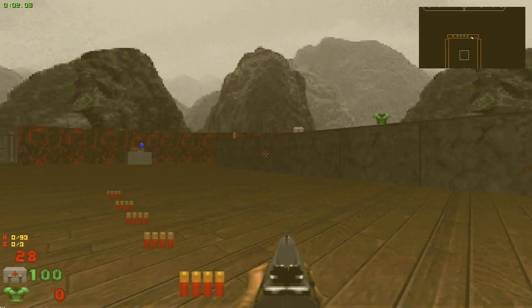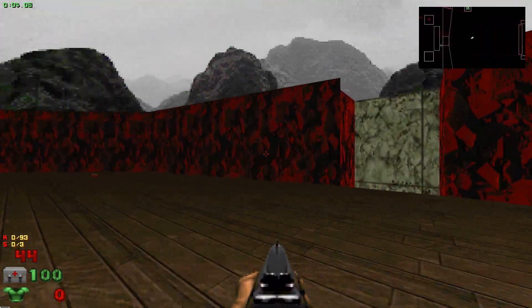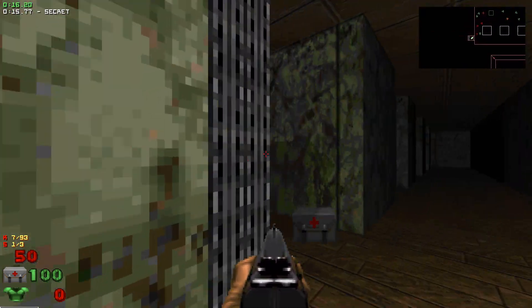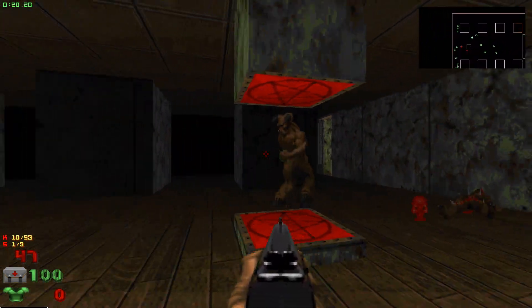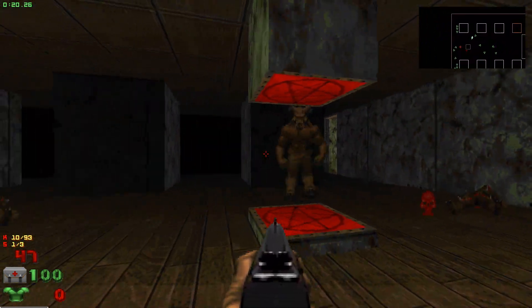What's up YouTube? We're doing Courtyard by Morris Ormond. At the beginning we grab our shotgun so that we can kill everything. This is the max — we've got a max and a UV speed.